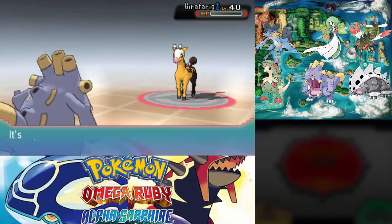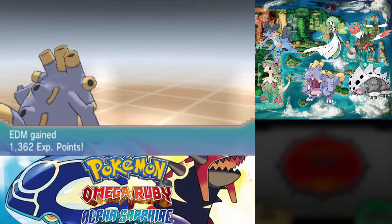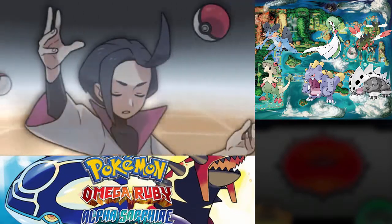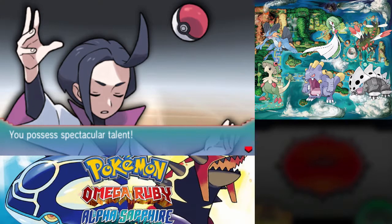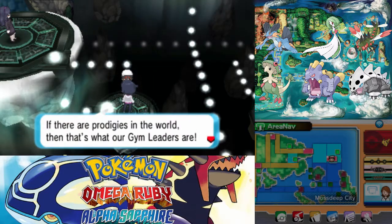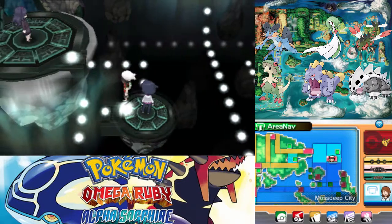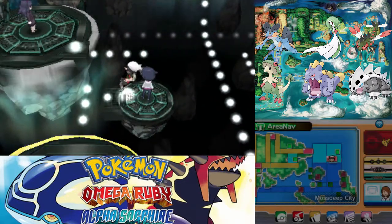I probably should go back and heal, but I'm pretty confident that with Swampert, especially when I get Swampert, I can take out Solrock and Lunatone rather easily. So I'm not too worried about this double battle. If there are prodigies in the world, then that's what our gym leaders are. However, you may be even more talented than they are. You don't even need to say anything, man.